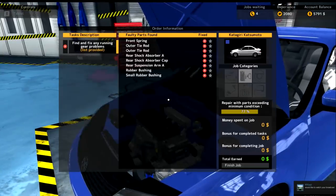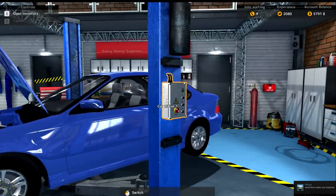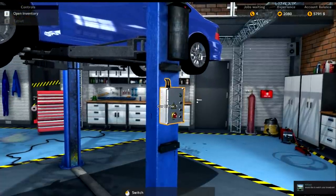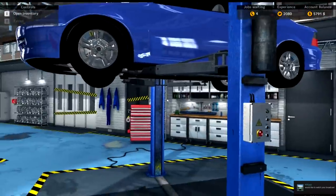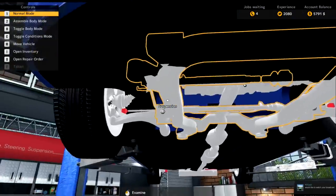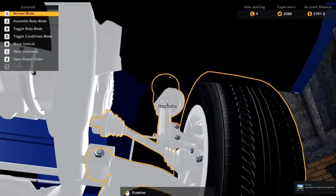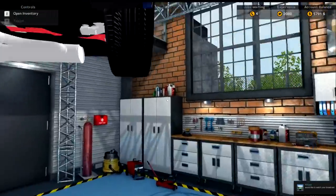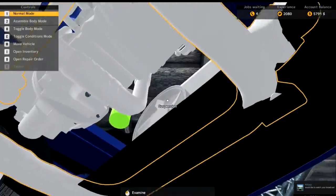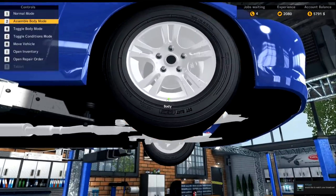Alright, uncompleted job finished — might as well take my money. What do we got to do on this thing — front spring, tire rod. Let's get this in the air and get to work on it. Now, as I was saying about the Steam Box — it's supposed to come out November 10th for the States and October 16th for Canada and overseas. I don't understand why Canada is getting it pushed back.